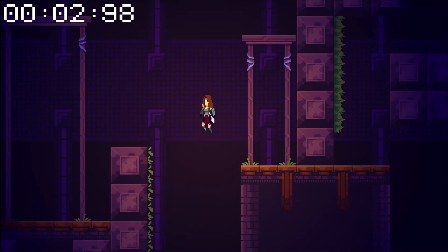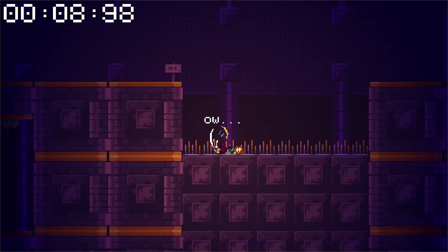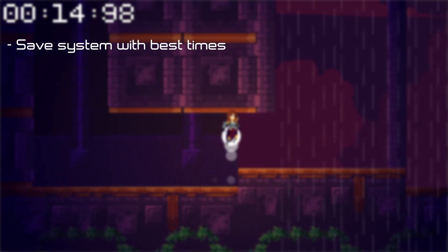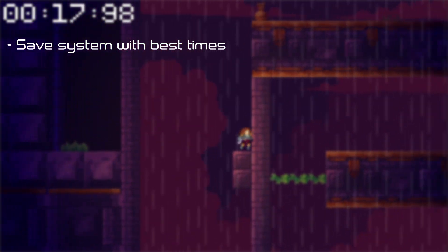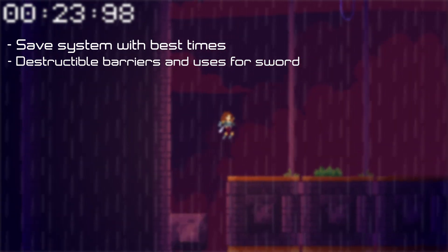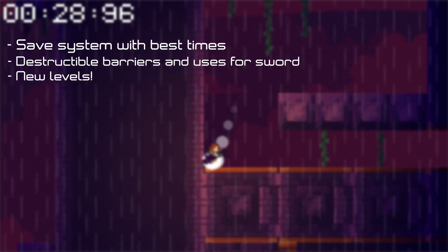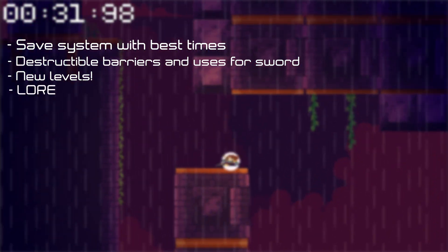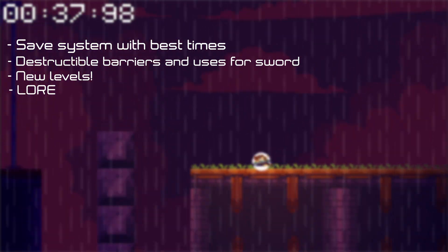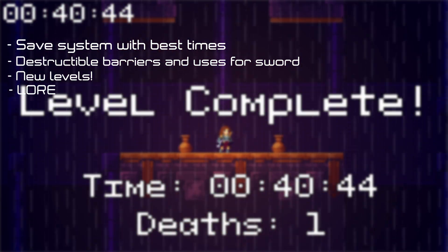Now, what's on the horizon? I'm working on a save system that will store the best time for each level and display it below your level timer, so you have an incentive to race against yourself and achieve a new personal best. I'll be adding destructible barriers and other objects that you can use your sword to interact with. I'll be completing the first dungeon zone with three or more complete stages, then creating a new zone with totally different theming. I'll also be solidifying the character's name and backstory and beginning to map out the story progression.